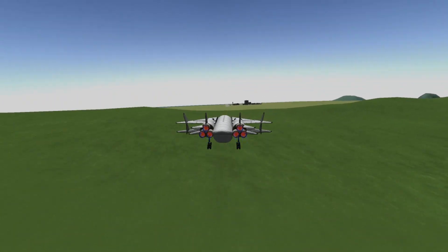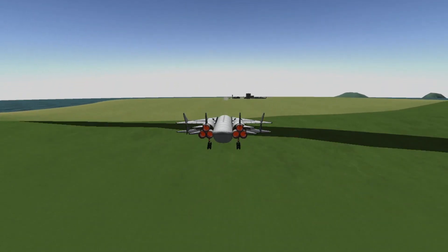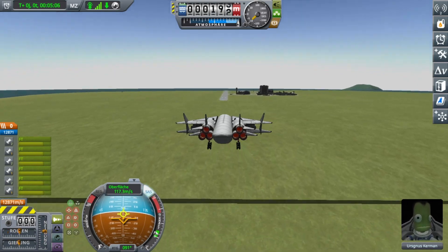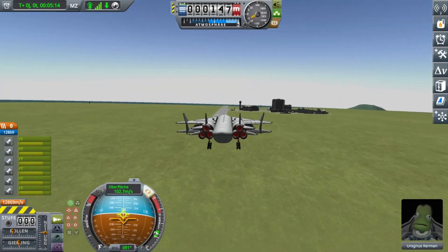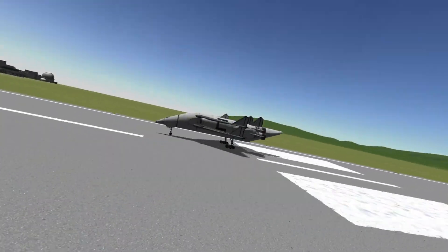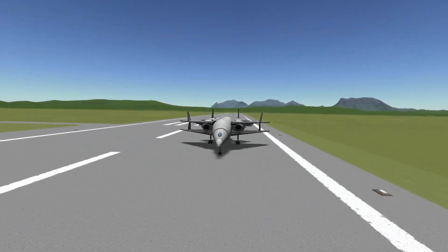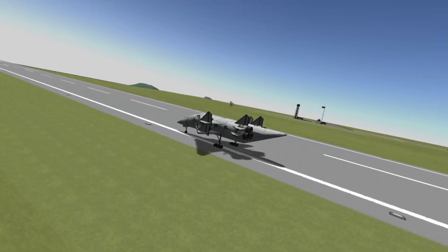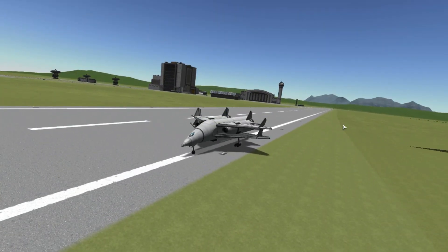So this landing attempt went a bit more smooth than the other because I just had way more lift. But I also was a little bit too fast, so I had to constantly activate the air brakes. Even that wasn't enough — I had to use the X key and cheat a little bit, braking afterwards with the control.